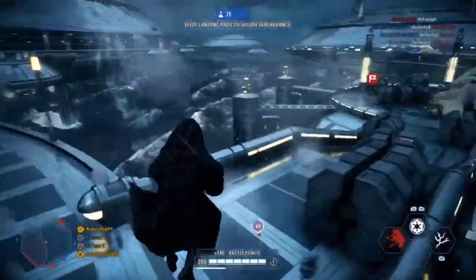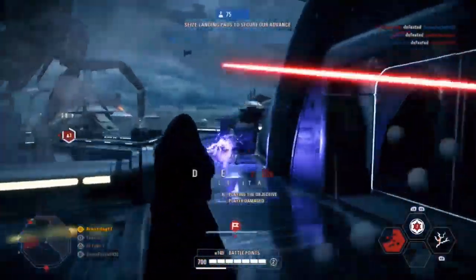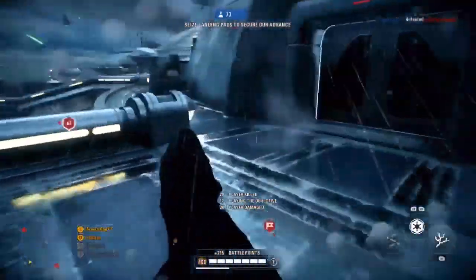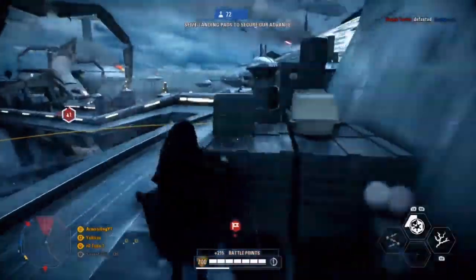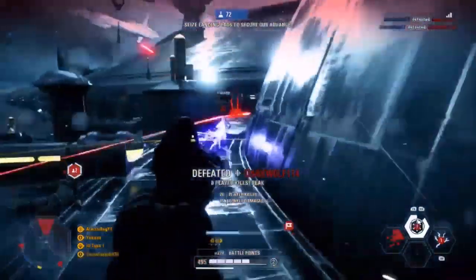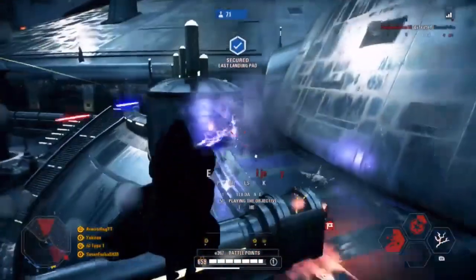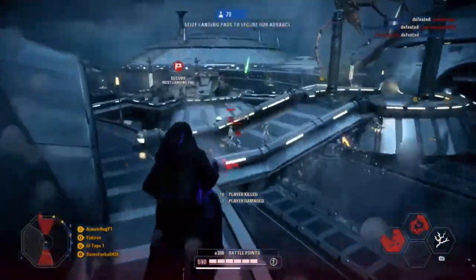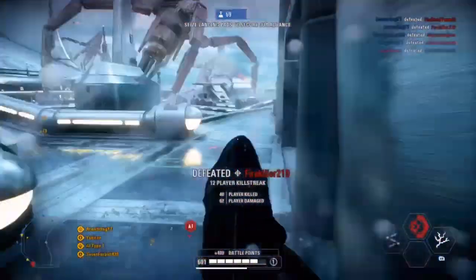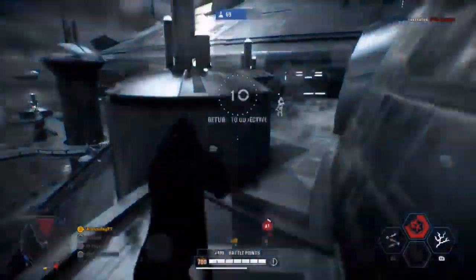First, we're going to get into the statistics. Palpatine has a base health of 700, which is the same as Darth Maul. Most lightsaber people in Battlefront have 750 health, and some of them have a heal. Palpatine does not have a heal, so his health is alright. Because Palpatine is such a versatile hero — he can move around really quickly, which makes him hard to hit — his health isn't bad and it isn't great. Even though his health is lower than most, he's such a quick hero moving around that it doesn't really matter. He also doesn't have to get super close to enemies; he can hit people from range.